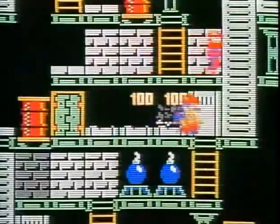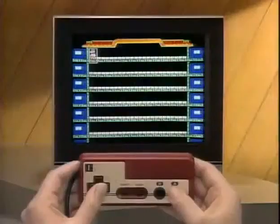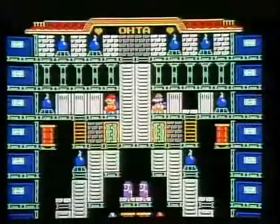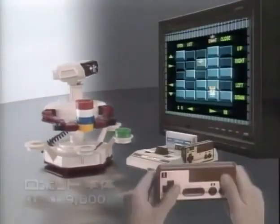Family Computer adventure game Balloon Fight — float and air battle, fight alone with a selected enemy, or play with two people. Ice Climber, who swings a hammer, features two-player cooperative play to break through obstacles. Fun for one or two people — Family Computer, Balloon Fight and Ice Climber.